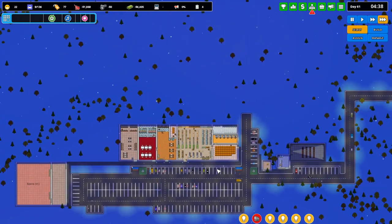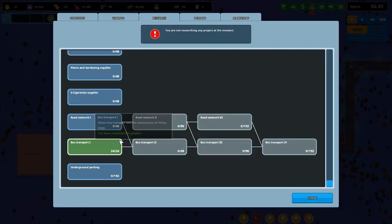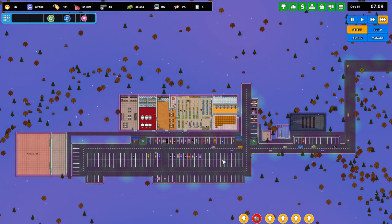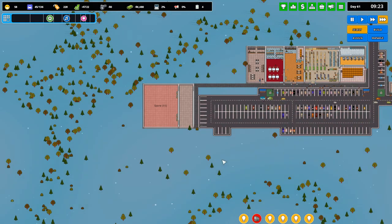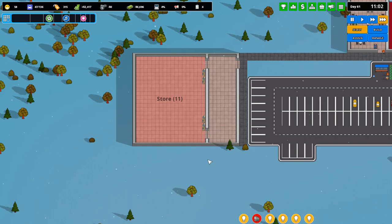Someone mentioned getting rid of all the staff parking in the middle and putting staff parking at the back - I thought that was a brilliant idea. So we can have all the main parking at the front. If I go to research, I think we're going to research underground parking - that allows construction of underground parking so we can have more parking in this area and really maximize the space we're working with. I'll keep the self-checkouts for now and start placing down some shelves to get this shop up and running so I can start selling stuff.